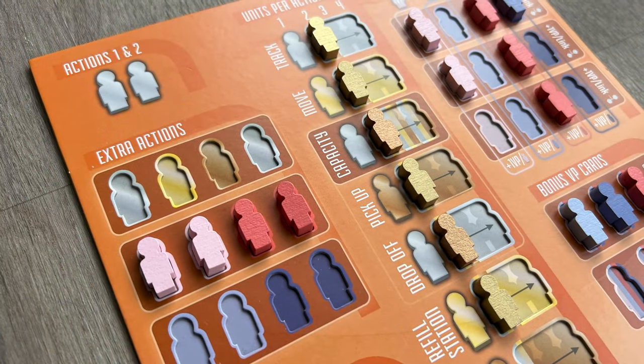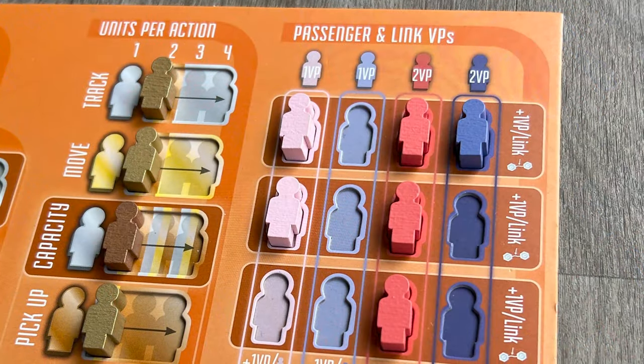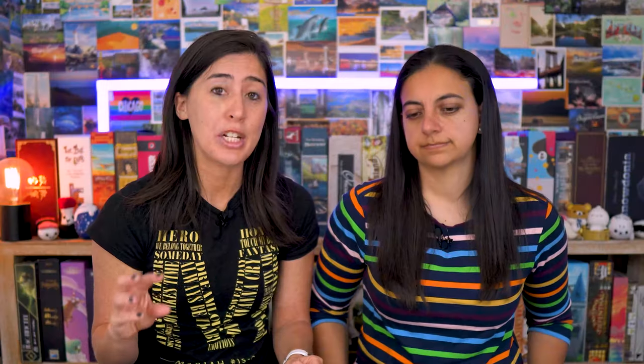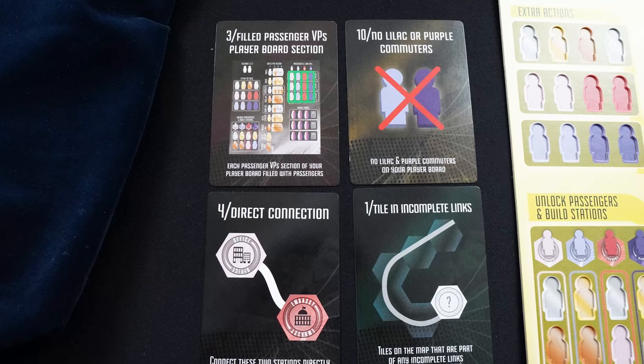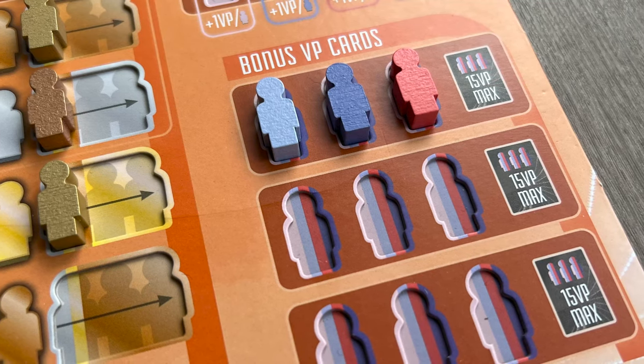On your turn you're only allowed to take two actions, but on your player board you can unlock additional actions. At the end of the game each passenger on your board scores a different number of points, which you can increase by unlocking parts of the board. You can also increase the value of your connections between stations, which scores victory points at the end of the game. You are also given four different objective cards at the start, and you're allowed to score one by default, though you can unlock additional cards to score. The person with the most victory points wins.